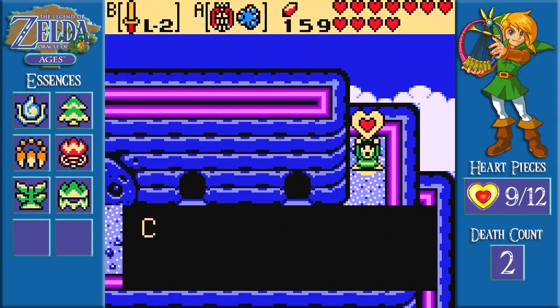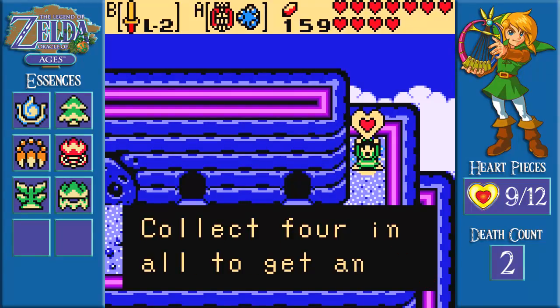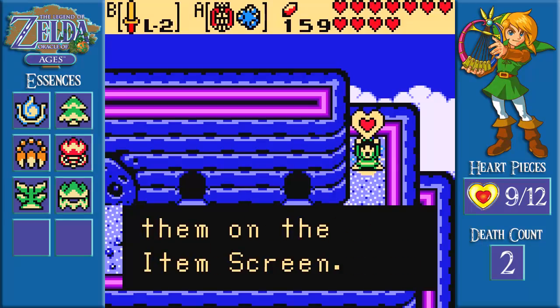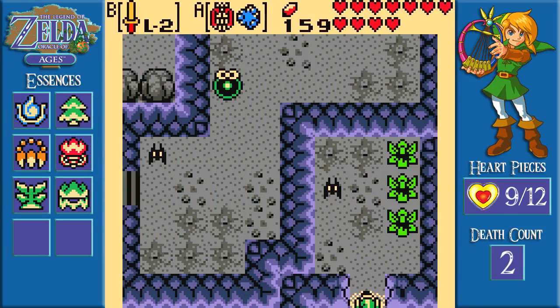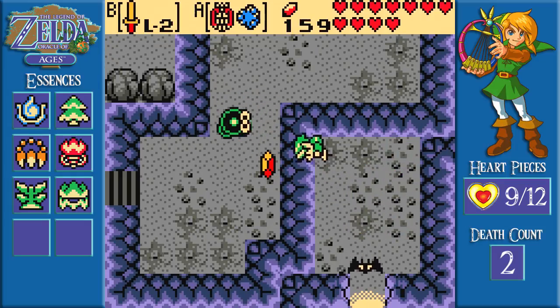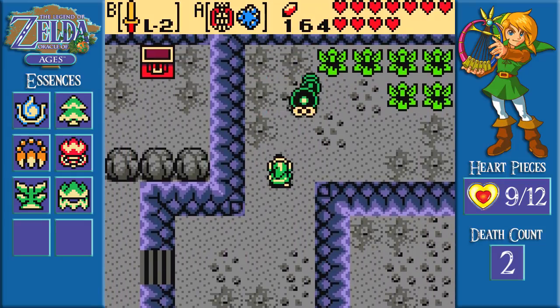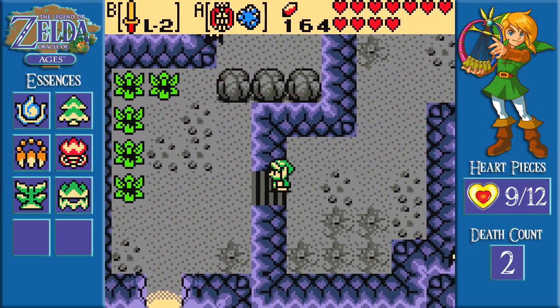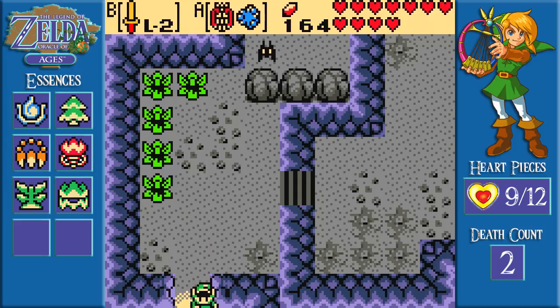Look at that! I warped right on top of it, and now we have nine pieces of heart overall. Also, what's in here? Oh, it's the other side of the cave! I think that's all I want to take care of over here, so I'm gonna go on ahead and make my way down south.